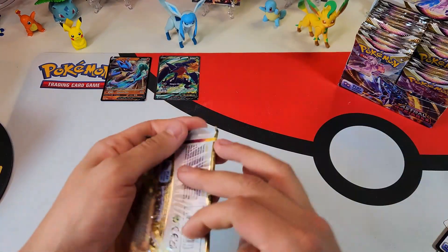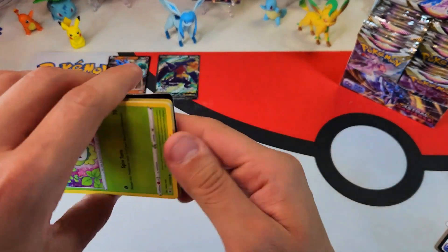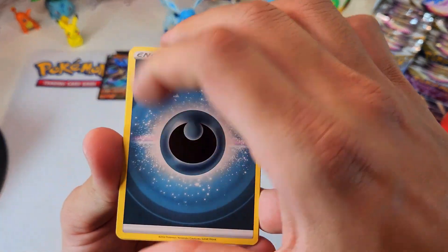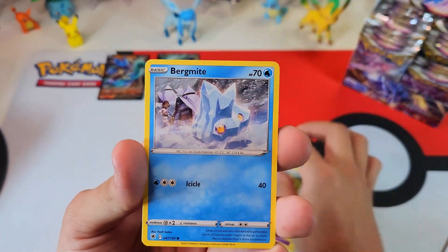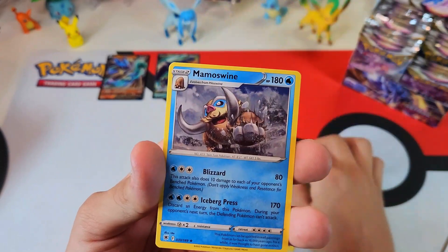Yeah, the trainer gallery changed the game. Crown Zenith with the Galarian Gallery just took the trainer gallery and put it on steroids. Now we're spoiled. I don't think we could go back to how things used to be.